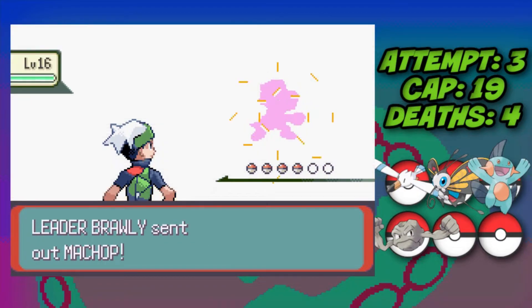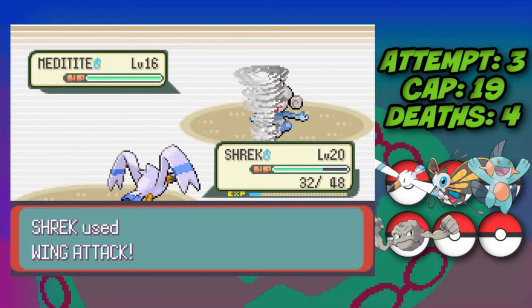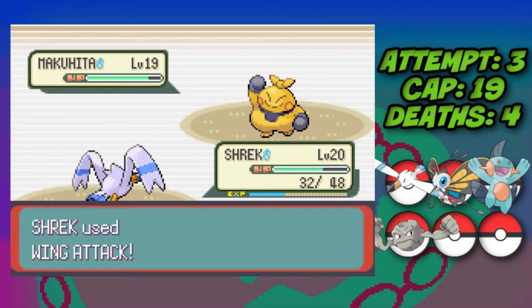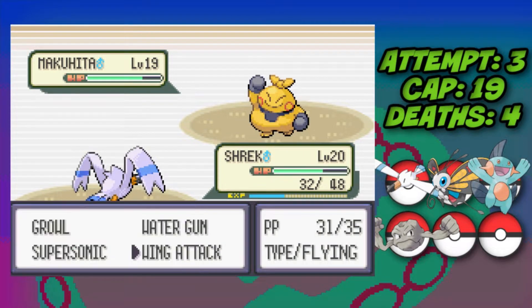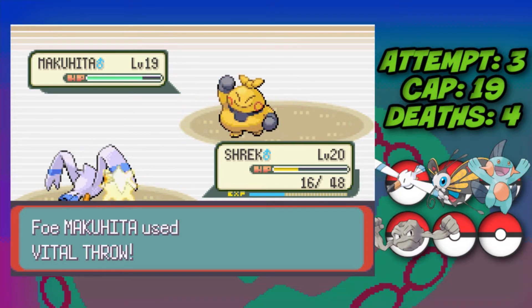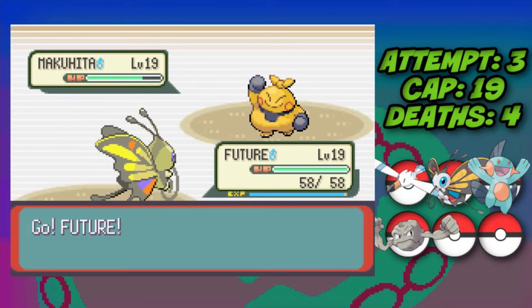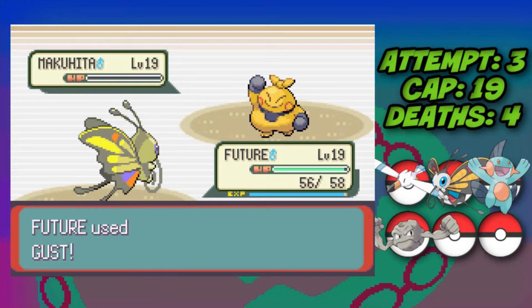We head into the Brawly fight using two Wing Attacks to take down Machop, and one Wing Attack is enough for Meditite. Against Makuhita we Wing Attack it into low life, it heals with its Sitrus Berry, and because it used Bulk Up, Wing Attack isn't enough. So I spam Growls waiting for it to hit me into low life, then switch into Beautifly. We take a Vital Throw for minimal damage, then a Gust critical hit takes down Makuhita — Brawly defeated.